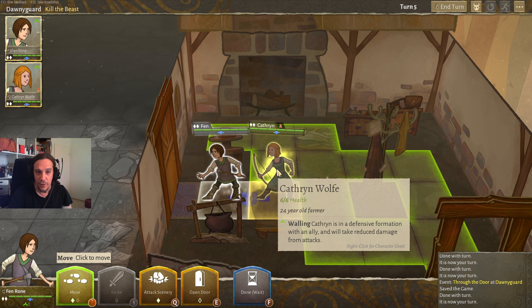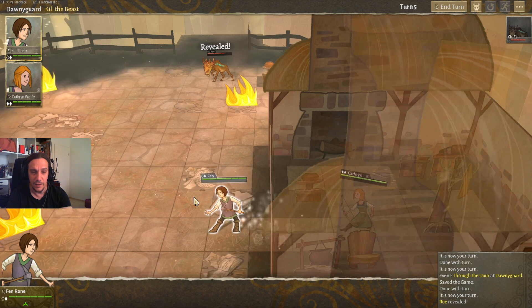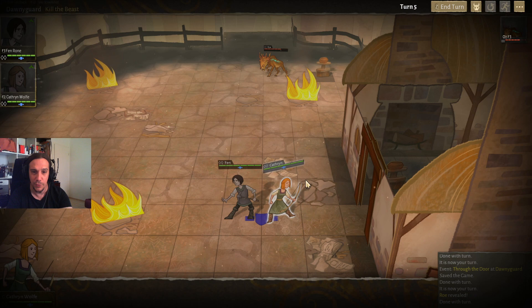That means if you want to stay safe, try to keep your characters close to each other at all times. I highly recommend you do as many half-turns as possible before you actually act because this makes your life a lot easier. We're going to wait here for the monster to close in because I don't want to break the walling.